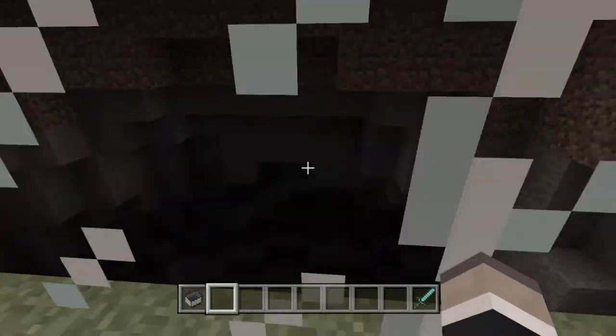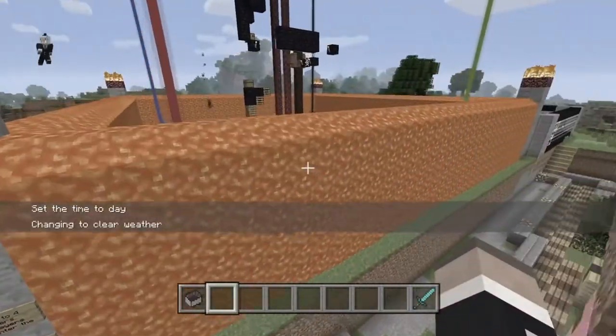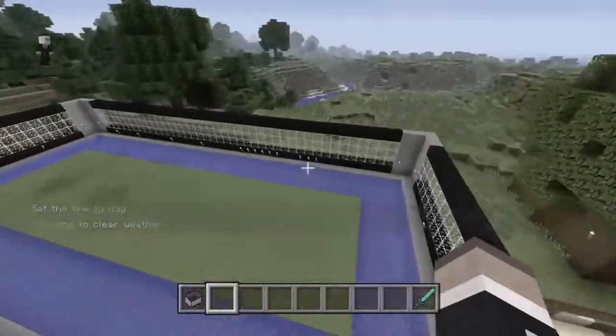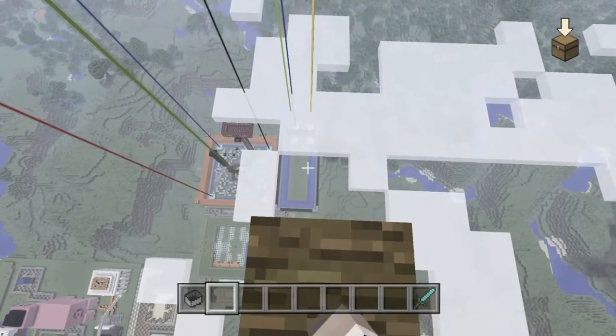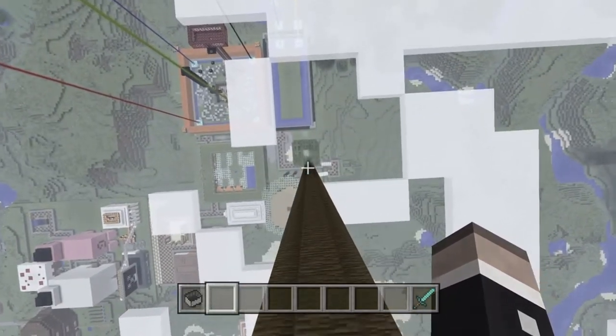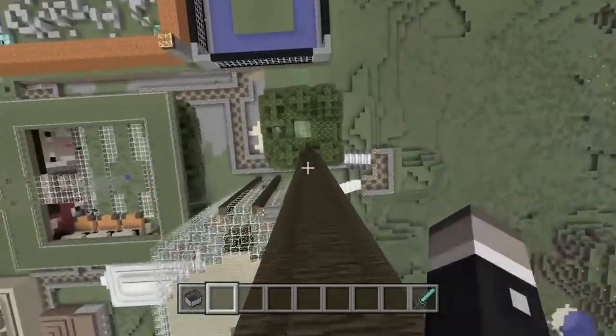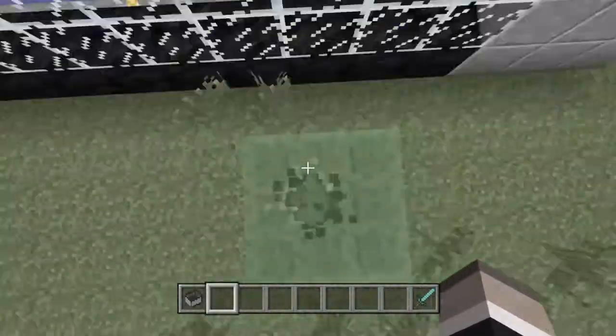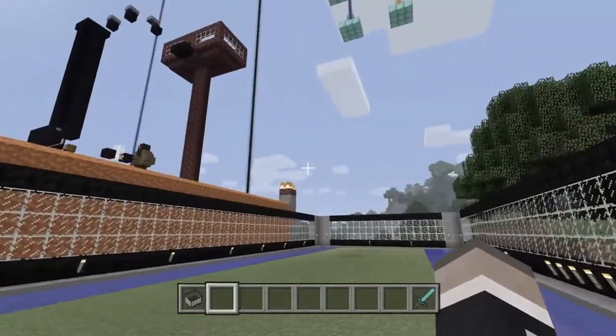Next up I have my player versus player battlefields where you can fight versus your friends. To get into that arena right there, you have to come all the way up here, drop forward, and try and get into this tree. By doing so you'll go up, push forward, land on these slime blocks, and then land in the water.